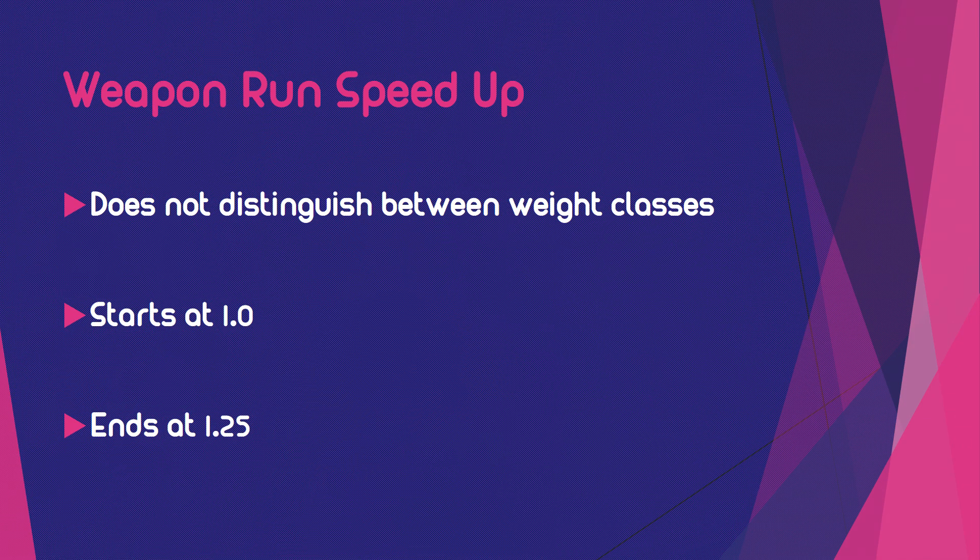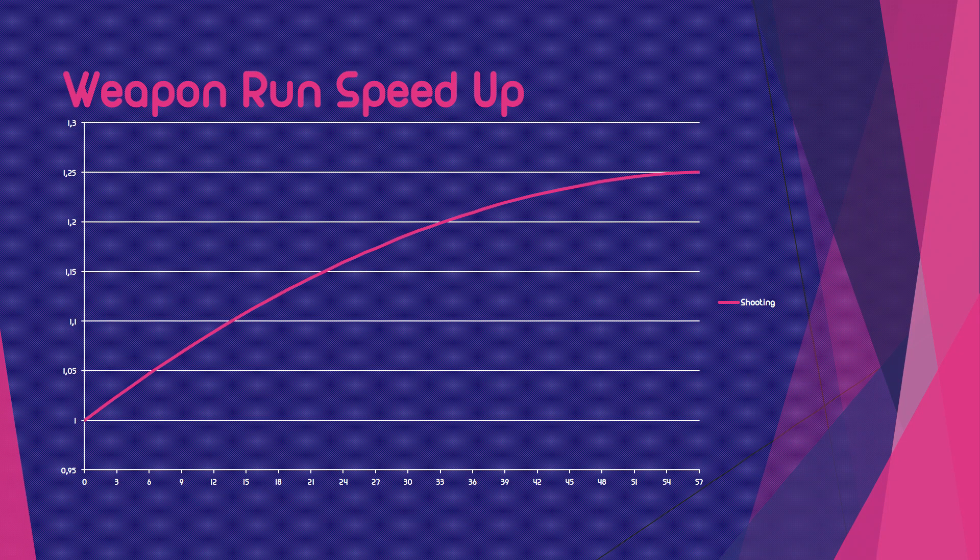This weapon run speed up value does not distinguish between weight classes, so it has the same effect for any weapon. It always starts at 1.0 and ends at 1.25, so you can only go up to 25% instead of 50% as in the last game. Thanks to the new scaling, the weapon itself feels a bit faster than in Splatoon 1, and using one or two subs still feels faster than in the previous game. But using more Run Speed Up doesn't have as much effect as before, which can clearly be seen on the Tent Attack, which was heavily loaded with run speed in the first game but now barely uses it due to the smaller effect.